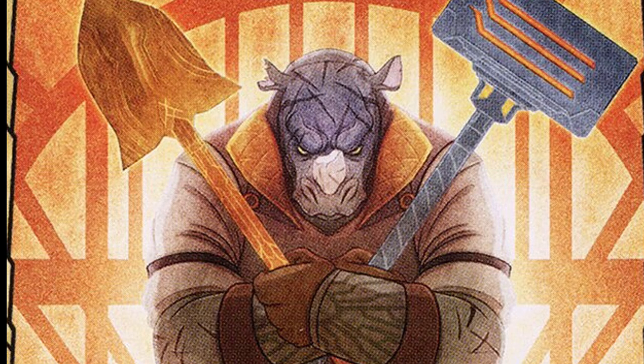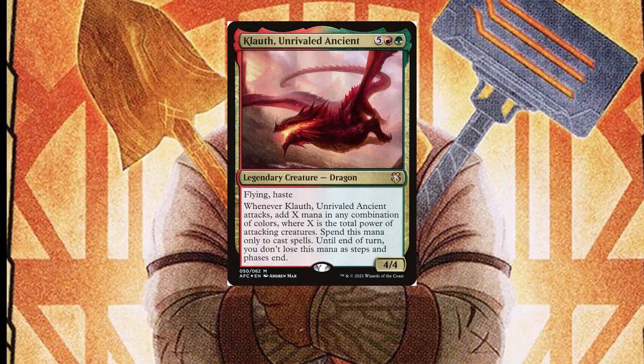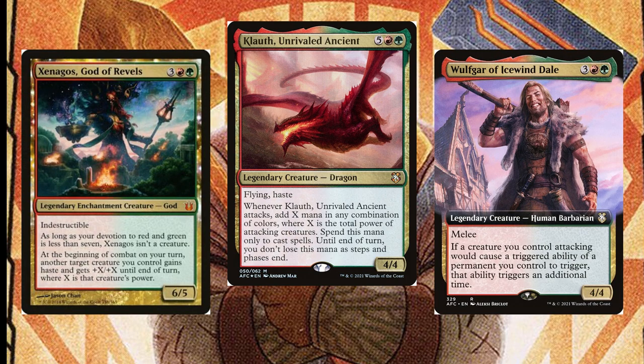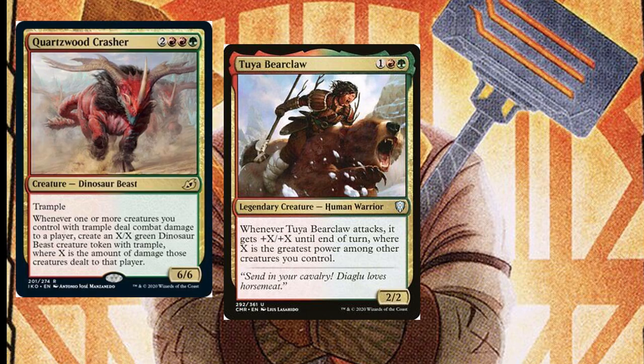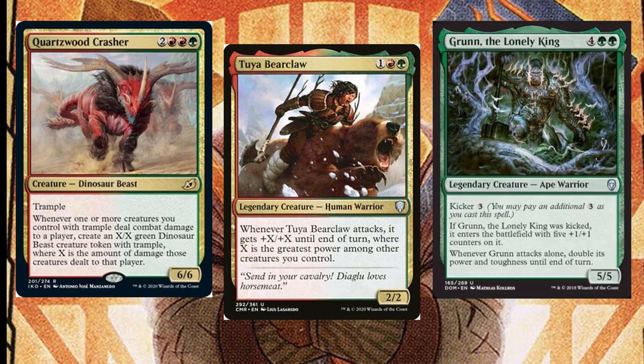Now let's focus on creatures we want to keep. We'll use Klauth to give us a huge amount of mana on attacks until end of turn, Xenagos God of Revels to give our creatures extra power and toughness, and Wolfgar to give us double the power twice. We can use Tuya Bearclaw to spread our largest power around, Quartz Crasher to generate tramplers, and Grun the Lonely King to double its own power twice when he attacks alone.